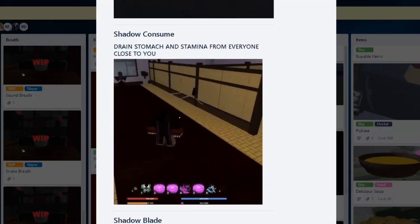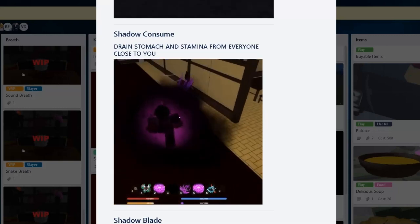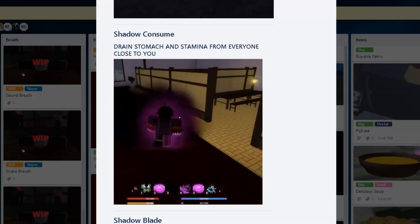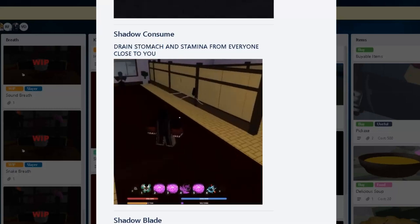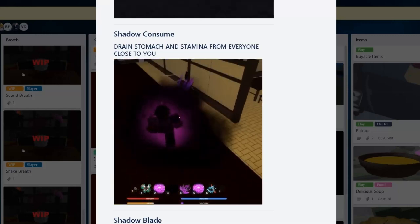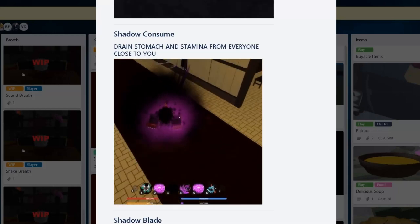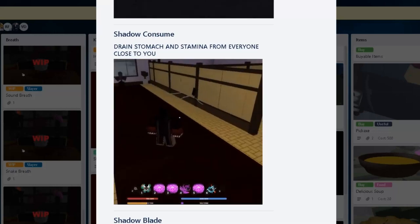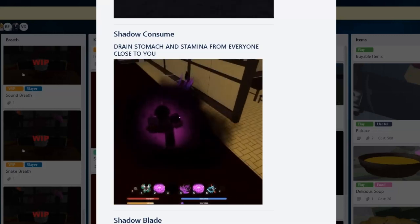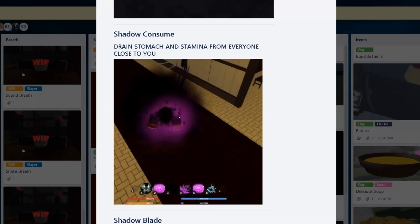Here's my favorite move — you can drain the stomach. Well, technically it's like your food bar, but that hurts my brain reading it sometimes. That feels really good against Slayer, right? If you're draining their food, they have to eat in the middle of combat, and then with stamina, they're obviously gonna have to dash and throw. Yeah, draining that from your opponent is really pog — whether it's Slayer or not, still very good.